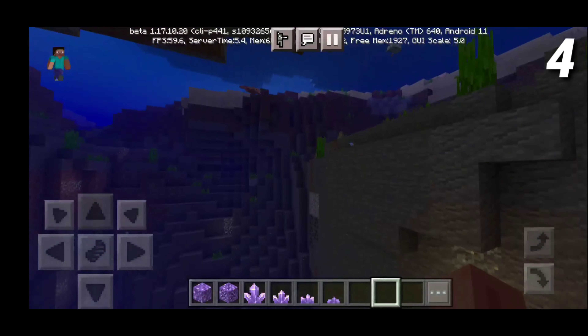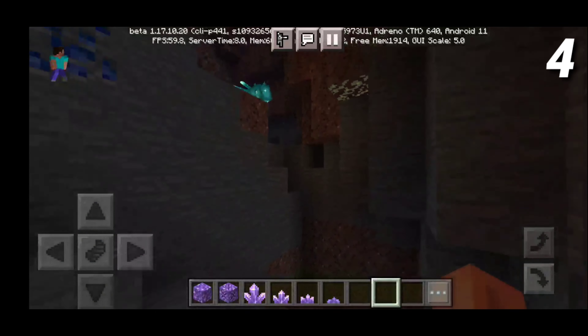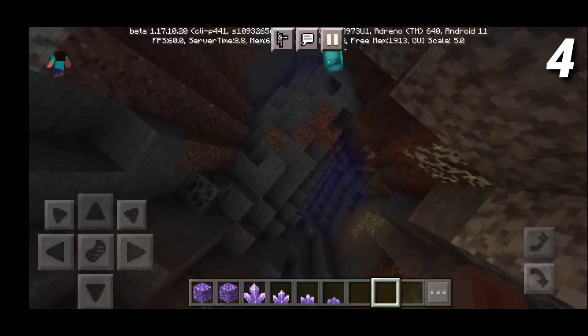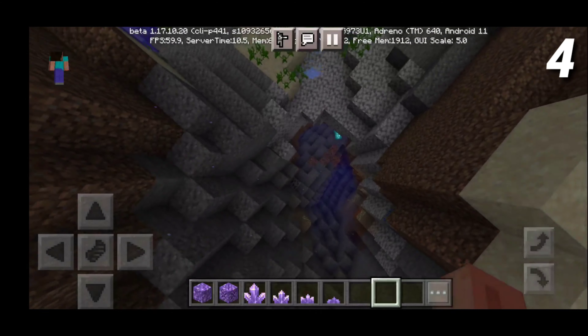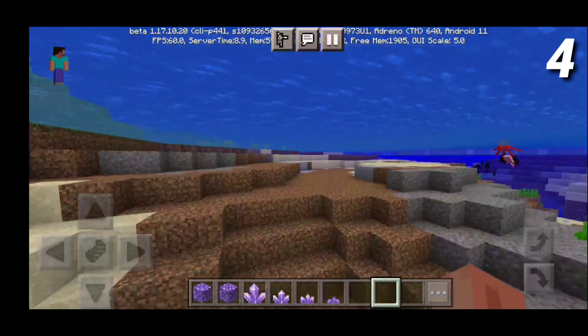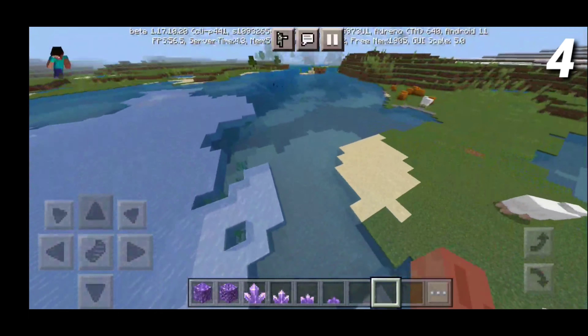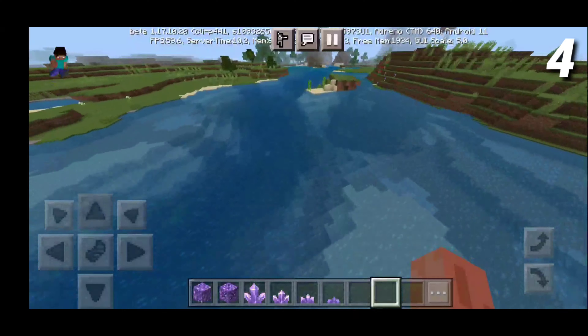They have those vines that actually slightly glow, which is honestly pretty cool. Traveling through this world, I get so much inspiration to build stuff. I take that back — I think the glow squid actually does glow because you can clearly see it. I just love the ocean caves. They make ocean exploration much more interesting. Tell me what you think about them in the comment section down below. But anyways, that is pretty much it for this spot.